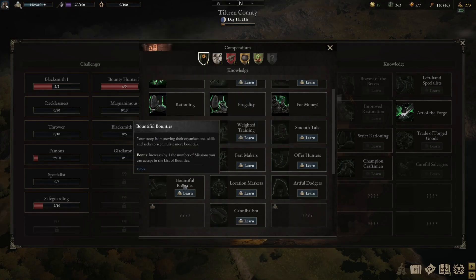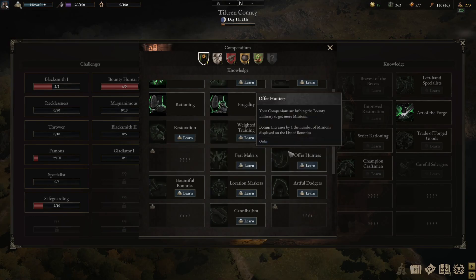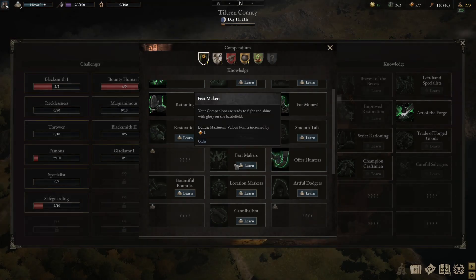Bountiful increases the number of missions you can accept — that sounds pretty good. Oh, and it increases the number of missions displayed on the board by one. That could be pretty handy. Yeah, there we go, that's good.